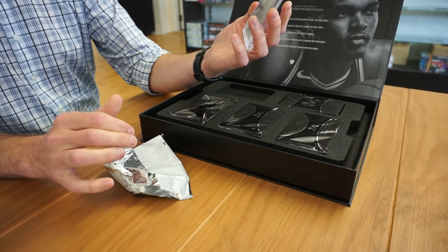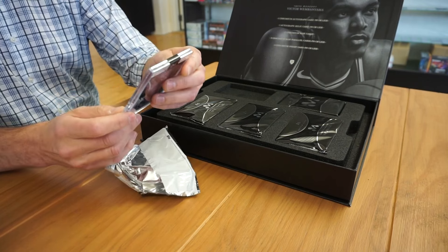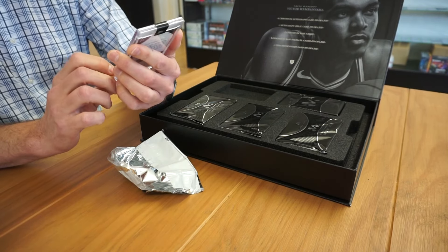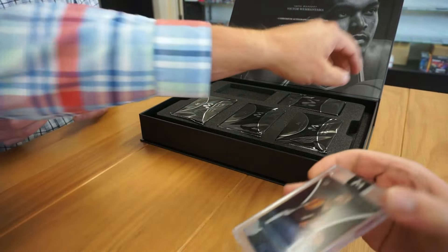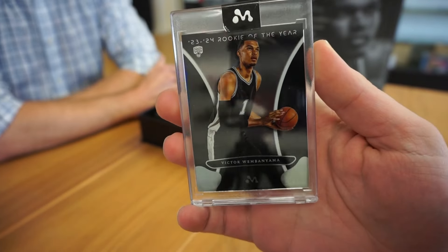So there's a base — it's your first one. Not all of them are numbered. This is a base base. Nice. So that's what a base looks like. A $200 card right now — gotta get them out quick.